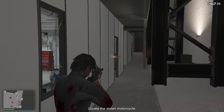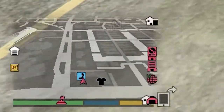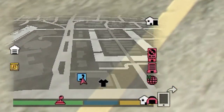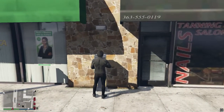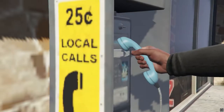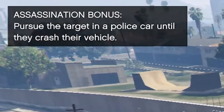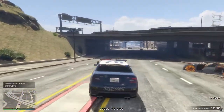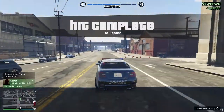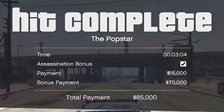Once you finish enough security jobs you unlock payphone assassinations, and you'll see this phone icon on your telephone ringing — go up to it and the mission will start. These are pretty easy and pay $15,000 by default, but every mission has a bonus: Franklin will tell you specifically how to kill the target, and if you do it that way you'll get an extra $70,000. So if you get the bonus kill, these missions will pay you $85,000 every single time, but there is a 15-minute cooldown.